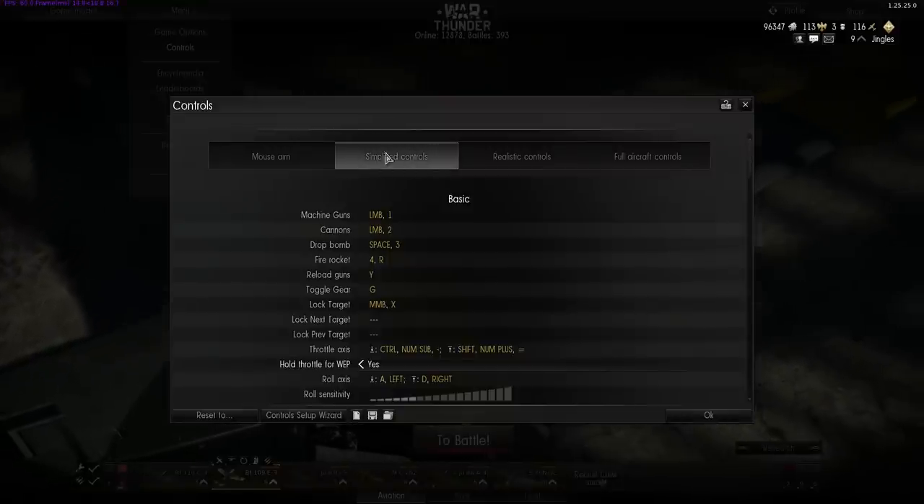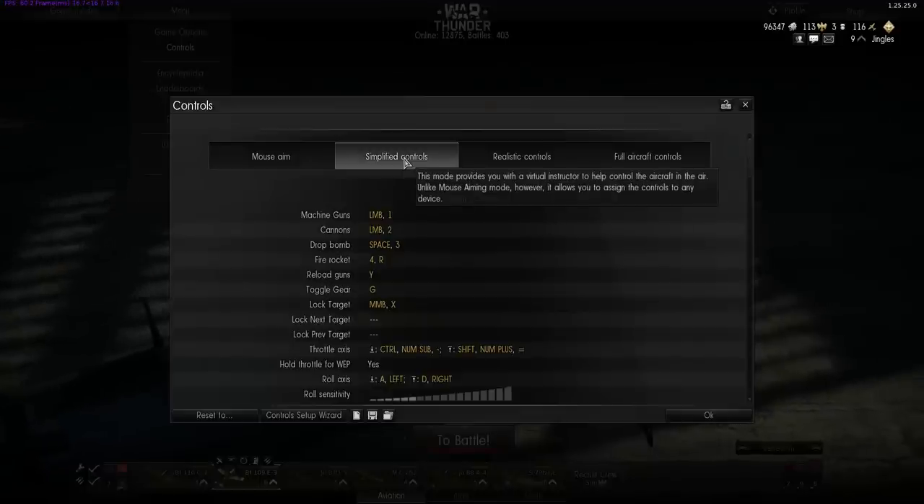With simplified controls, there is still a virtual instructor who does the trim, throttle control, and adjusts the pitch of your propellers for you — it's just done for you. But simplified controls allows you to start remapping buttons to programmable joysticks and taking over more control of the aircraft from the AI. Mouse control will still work in simplified controls, but it works differently to mouse aim. The very first time I tried it, I had no idea how to control the aircraft and I just crashed. I would recommend using a joystick with simplified controls.